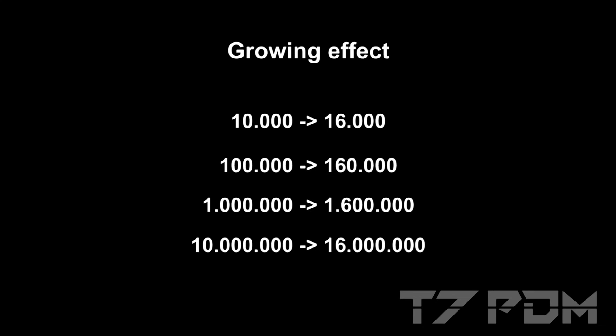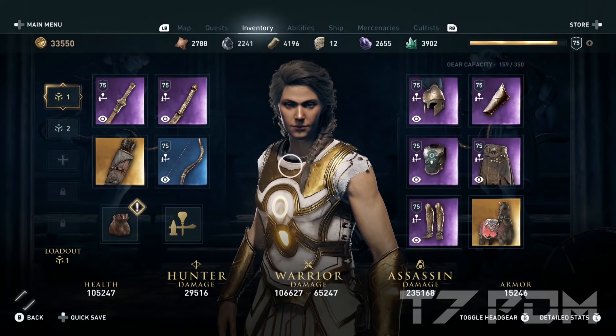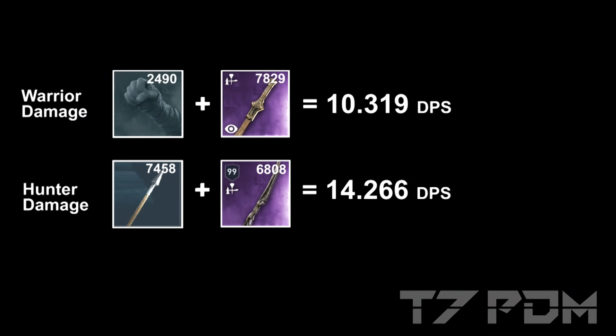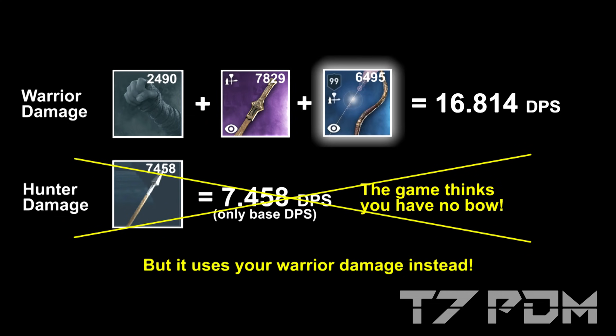So just equip it and use it — the effect will grow alongside your character. When you equip the Bighorn Bow you always have to exit the menu and reopen it for the game to recalculate your damage. That is very similar to adjusting your crit damage values or even adjusting the damage conversion from the Atlantis weapons — you have to exit the menu and reopen it for the damage to be correctly shown. After the game calculates your damage you will see that in the inventory your hunter damage is way lower than before, because the game stripped all the DPS from the bow from your hunter damage value and put it into your warrior damage value. What is left in your hunter damage value is just the base value you have without even having any bow equipped. You don't have to care about that, because when you have the Bighorn Bow equipped the game will always use your warrior damage value — which has the combined DPS of your melee weapon and your bow — when you shoot your arrows.